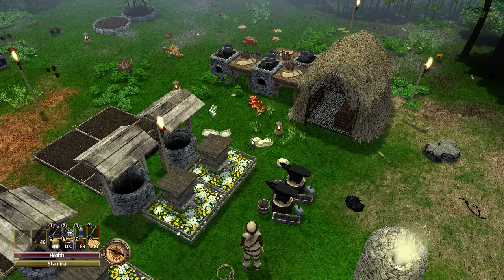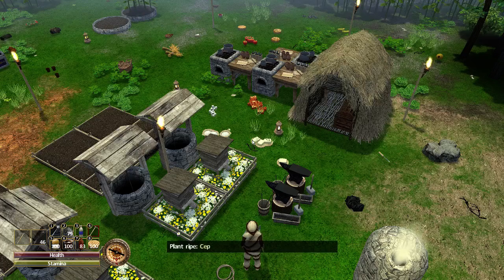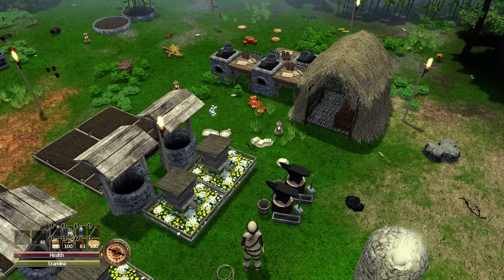Hello and welcome to episode 73 of my Force of Nature tutorial let's play series. This episode is going to be on making some capacious barrels because I'm getting overwhelmed with items on the ground.